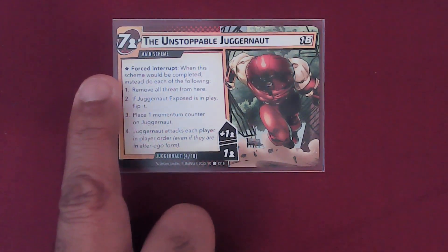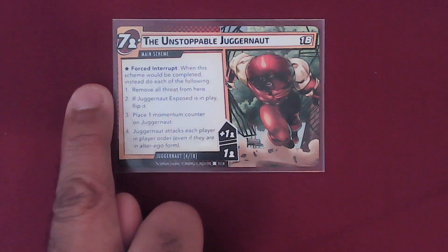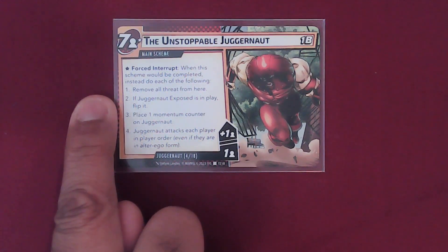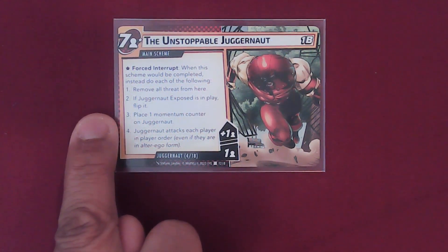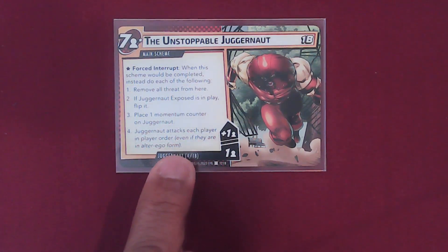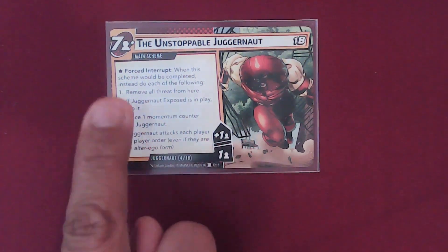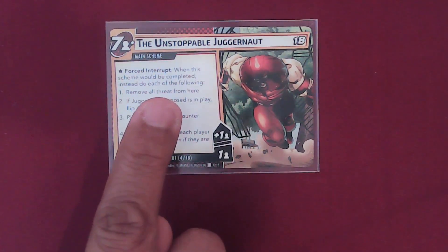Instead, it says first interrupt: when this scheme would be completed, instead do each of the following — remove all threat from here; if Juggernaut Exposed is in play, flip it; place 1 Momentum Counter on Juggernaut, and then Juggernaut attacks each player in player order, even if they are in Alter Ego form. And then it keeps going, it keeps cycling, so he just keeps running over you. But we don't lose when this threatens out.